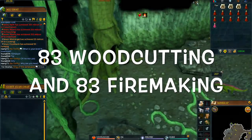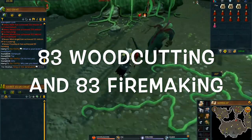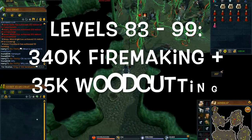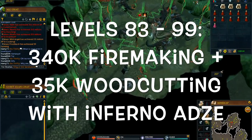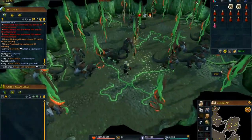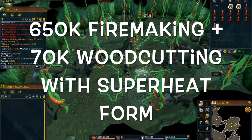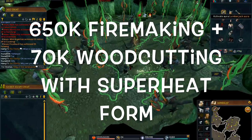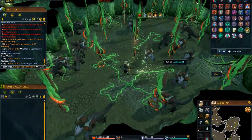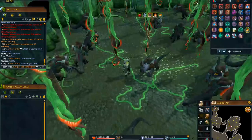It should be noted that you need 83 Woodcutting and 83 Firemaking to do this, so make sure you have those requirements. From levels 83 to 99 you can expect 340,000 Firemaking and 35,000 Woodcutting experience per hour using the Inferno Adze. These numbers are dramatically increased to 650,000 Firemaking and 70,000 Woodcutting per hour if you're using the Superheat Form prayer — that's why I highly recommend using it if you're going to be doing curly roots.